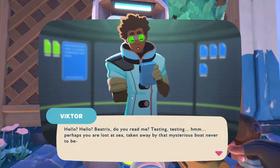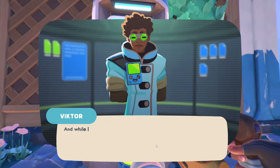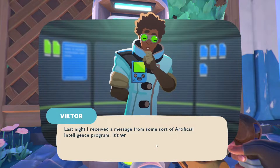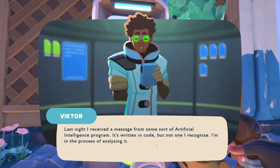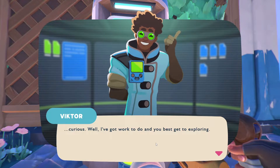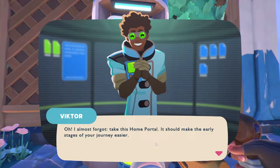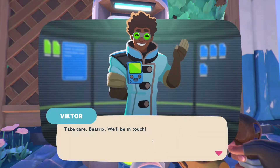'Perhaps you were lost at sea, taken away by the mysterious boat never to be... Nope. Nice to see you again, Beatrix. I miss you greatly, my dear friend. And while I am quite excited for you to partake in a new adventure, I already have data that might complicate things. Last night I received a message from a sort of artificial intelligence program — running code, but not one I recognize. I'm in the process of analyzing it. I am certain that this message was sent from where you are now, in the mysterious Rainbow Island. So to recap: a mysterious boat takes you to a mysterious island and I received a mysterious code from said island. It all seems quite curious. Well, I've got work to do and you'd best get exploring. Take this home portal — it should make the early stages of your journey easier. Take care, Beatrix — we'll be in touch.'